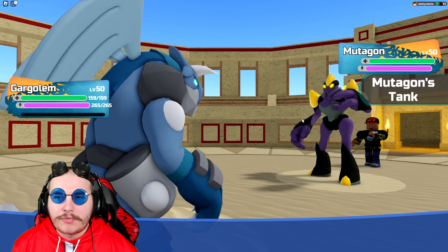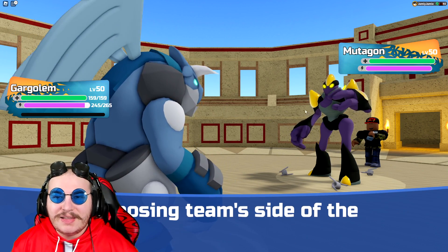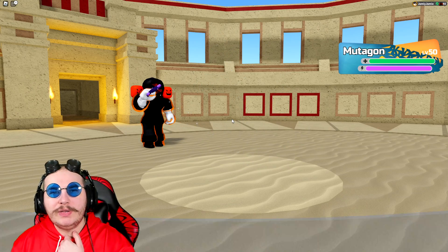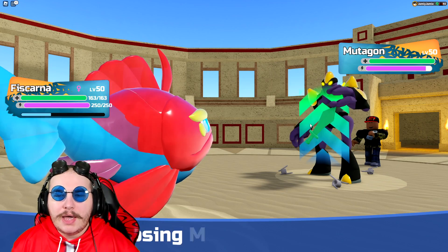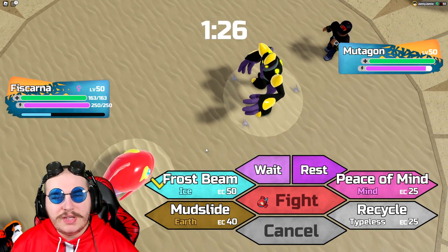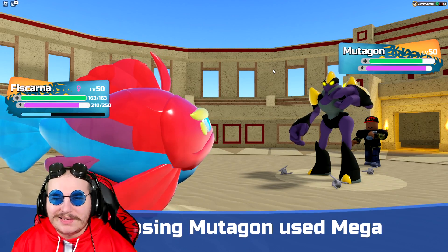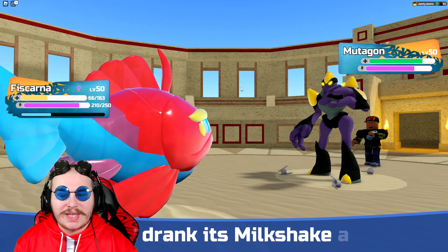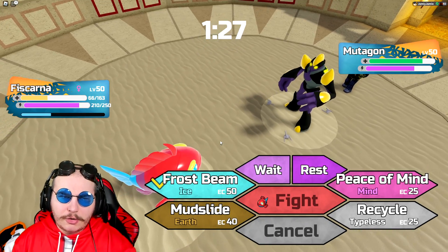Mutogun could also have Frost Punch, and it's a tank Mutogun, so there's a good chance it has Frost Punch because that's a level-up move, and Quick Punch is a rally move. I'm actually gonna go into Fiskana just to scout out the move options, because if they're gonna go into Mutogun, I would assume it's because they have something that can hit me super effective. Romboost is also pretty annoying. Mega Punch — okay, that doesn't give me any info because I still have no idea if they're running Frost Punch, but because it's not the secret ability, it doesn't one-shot me. And I outspeed it as well.